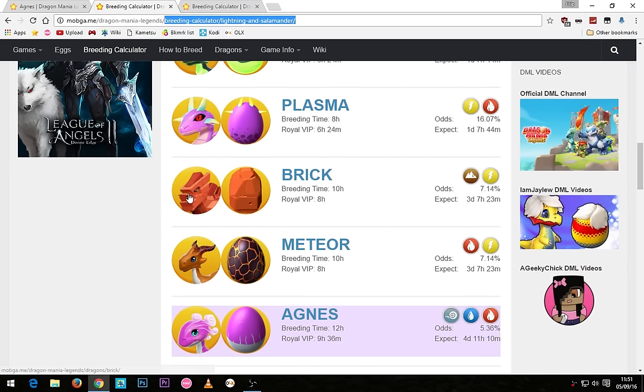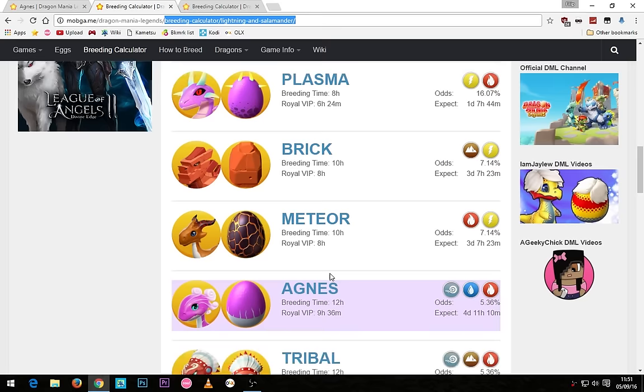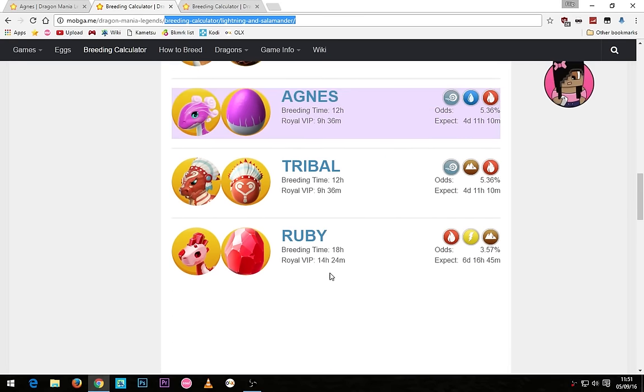After that you can get either the brick or the meteor dragons with a 10 hour breeding timer or 8 hours for VIP. For the Agnes dragon it's a toss-up between the Agnes and the tribal dragon, since they both have the same breeding timer of 12 hours and a VIP breeding timer of 9 hours and 36 minutes.